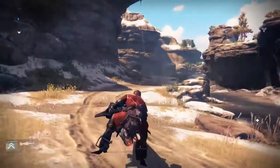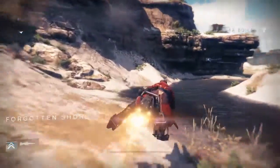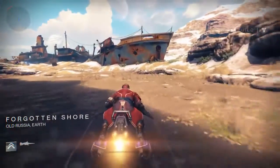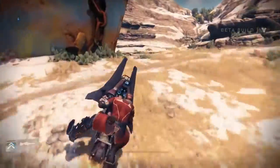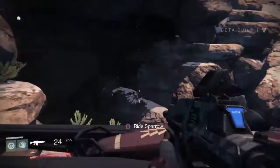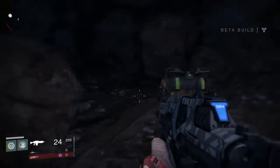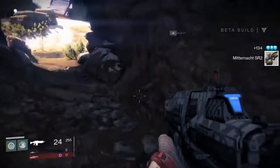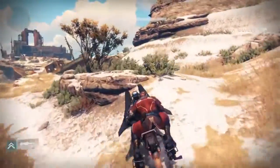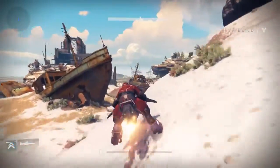Cross this river and there's a cave right in front of you. You can always check there to see if there's anything in it — I only found something once out of about ten times. Just keep going up, follow the path. This is one of the caves you're gonna want to stop at. Sometimes the chest will be in one cave or the other.